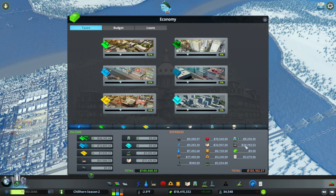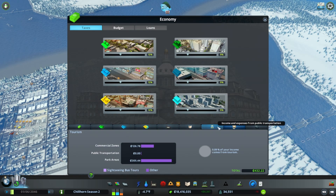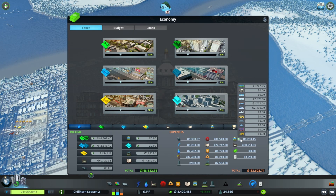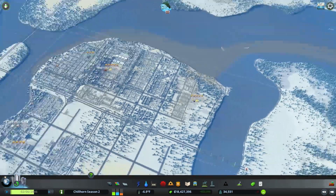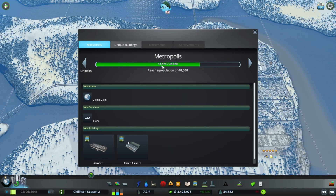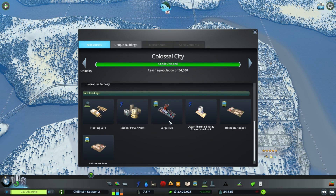Expenses — industry's costing us a lot, but we're making a ton of money in industry, so that's break even at this point. A lot of money in trash. I did do free public transportation, but I guess it did recover. Now we're back at 23,000. We also hit 33,000 or 34,000 citizens, which opened up helicopter paths and some other nice buildings. The cargo hub is what I really wanted, and I also wanted the extra tile so we could purchase this one here.